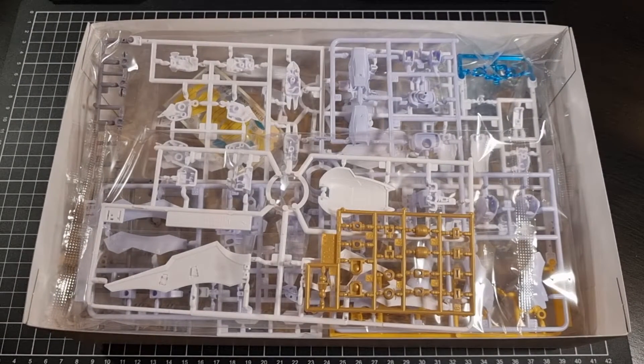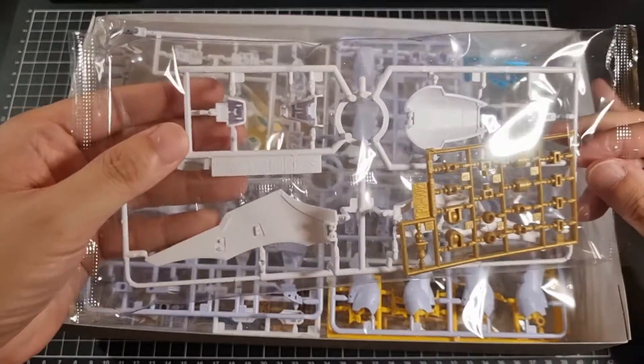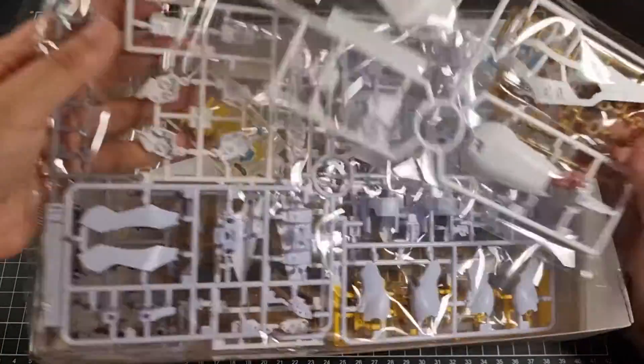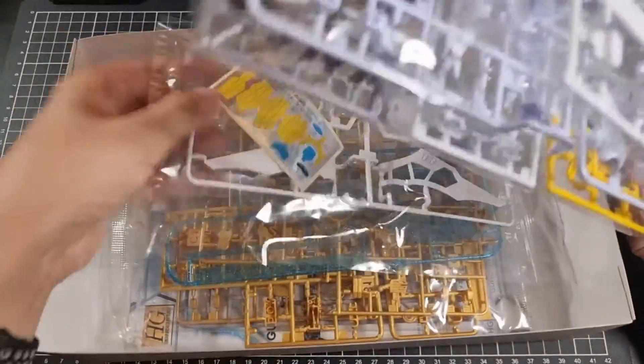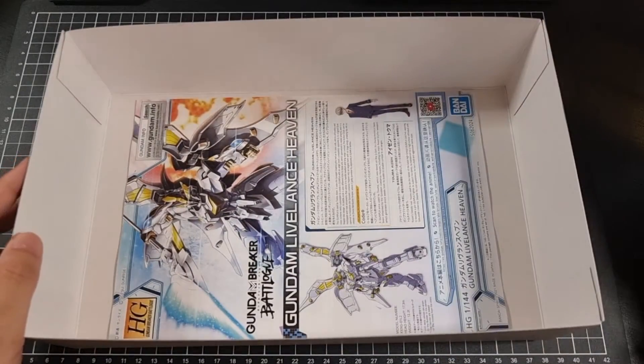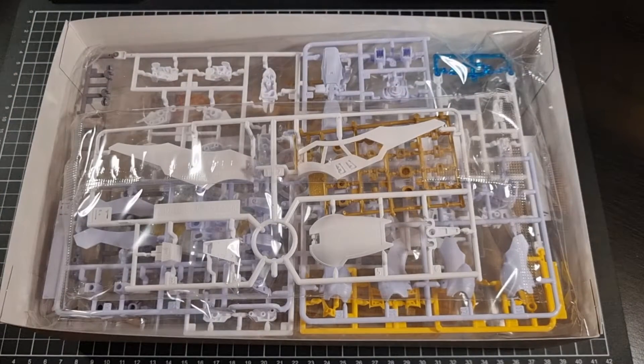So if we take the box lid off we will have one, two, three, four, five bags of runners and a manual at the bottom. I'll crack open these bags and we will have a better look at the runners and the manual inside.